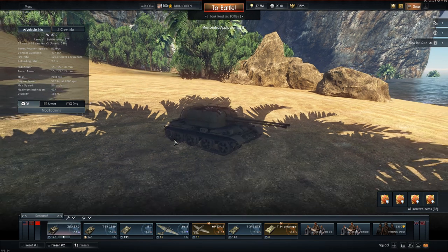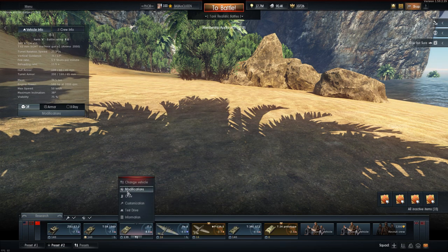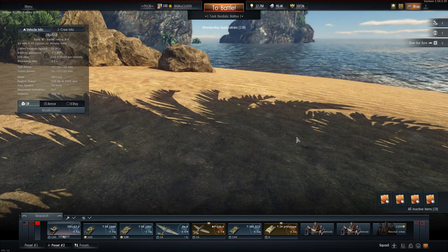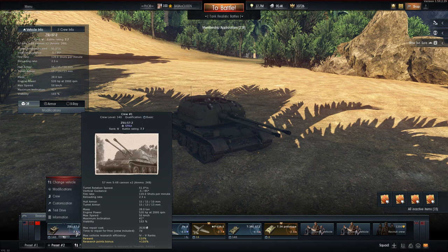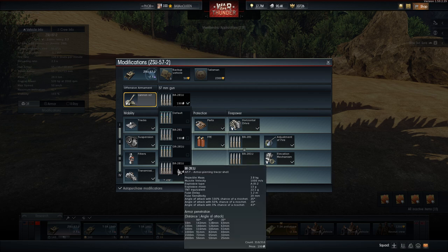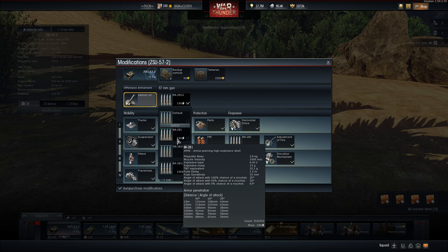The ZSU 57mm — the most OP anti-aircraft vehicle in the game with its penetration. Let's just take away our IT-1; we weren't playing this last night at all. The ZSU 57mm: 7.7 SPAA, but we all know it's a TD with a rotating turret. This thing has two guns clocked in at 57mm with a penetration of 142mm. And we have Armor-Piercing High Explosive Shell with 22 grams of TNT equivalent.